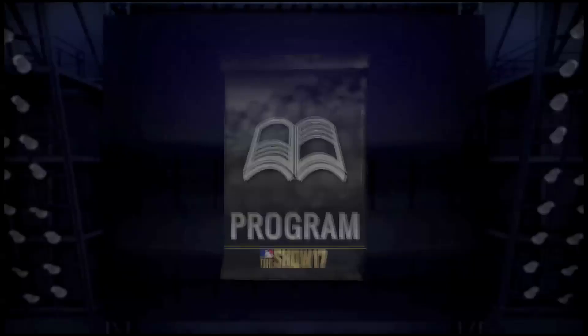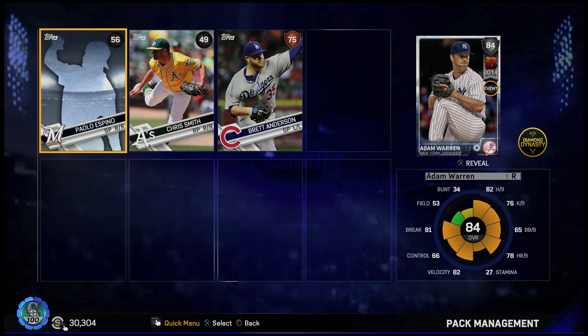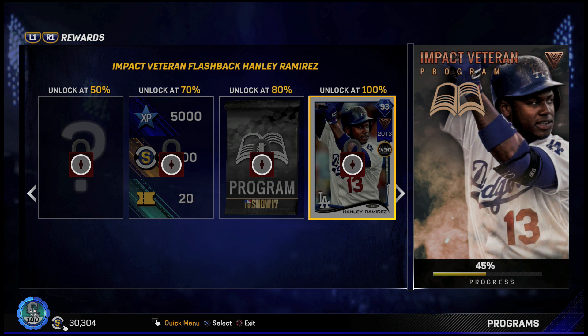Let's open up these program packs and see if we get anything good. In the first one — oh, we got a silver. We got Adam Warren. This is actually a new card — that's pretty nice right there. The second program pack, and this one we got bronze players, so nothing good in this one.